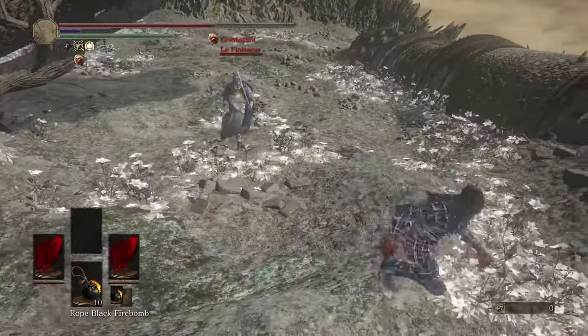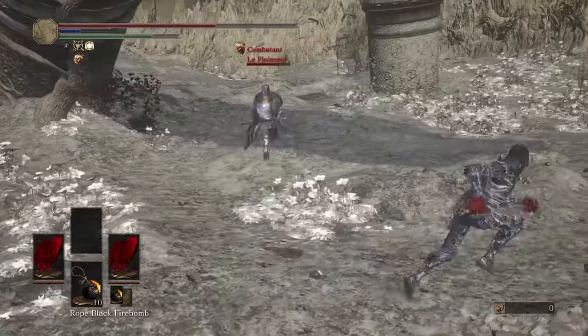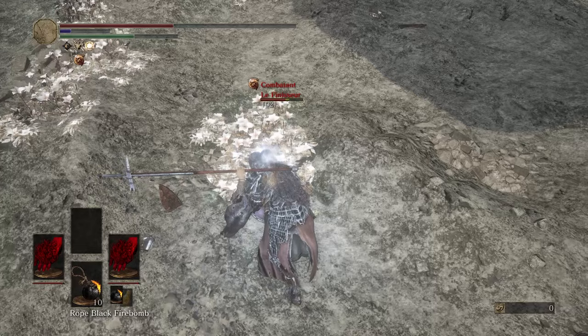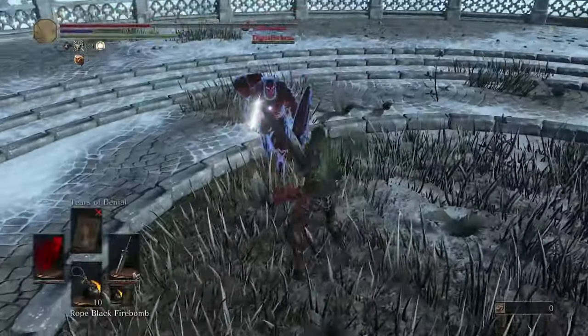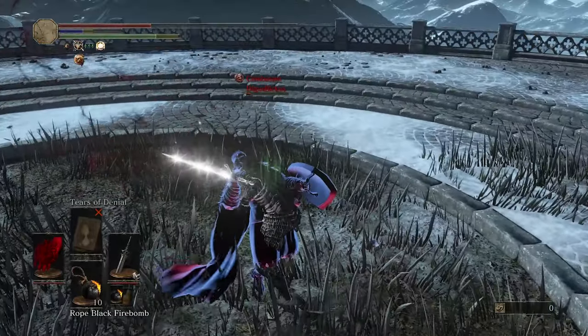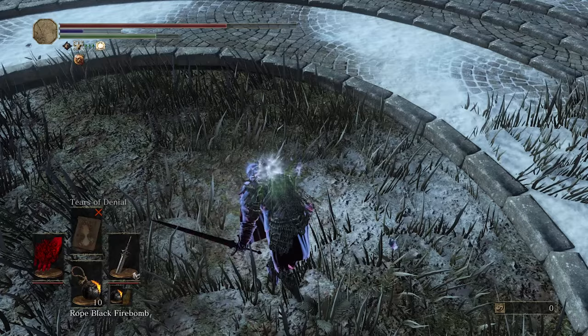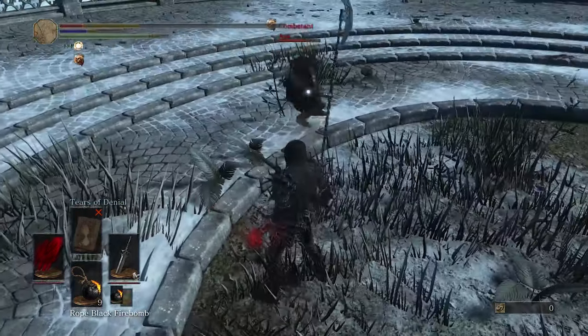For all the people that picked up the Dark Hand, there's probably a huge percentage that did so specifically for this — a grab attack called Life Drain, where you literally suck the life out of your opponent's soul. Properly scaled, it can do a pretty great amount of damage. The only problem is, it's famously hard to land.